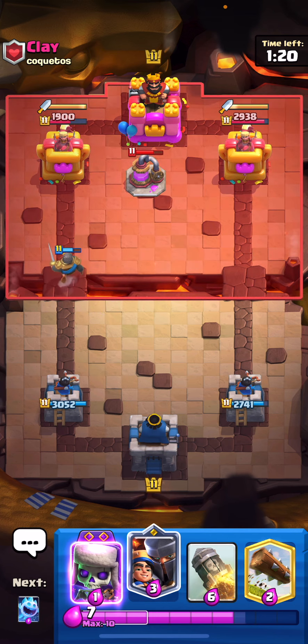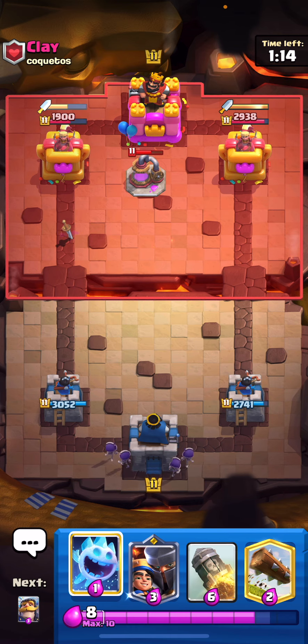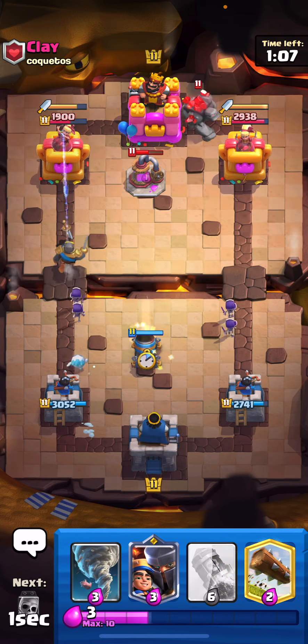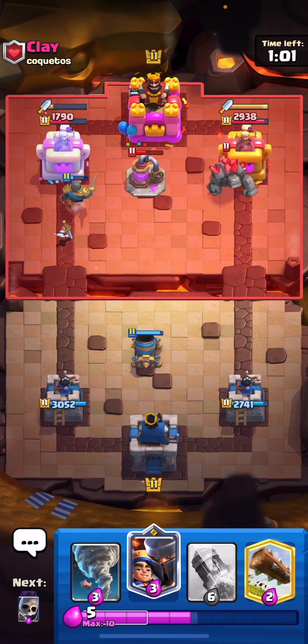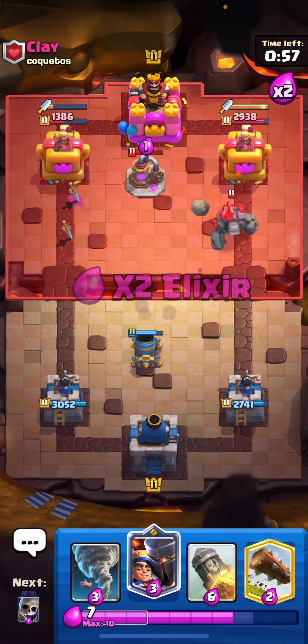Let's split my evil skellies in the back and then ice spirit. He's gonna go for the golem, so I'm just gonna play the knight in front of those evil skellies because that's gonna force him to have to defend it. And there — the tornado and ice spirit should allow us to get some nice damage on that tower. He used his tornado actually, so he can't even push.